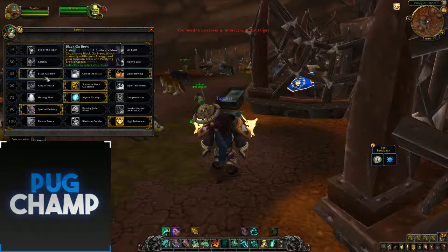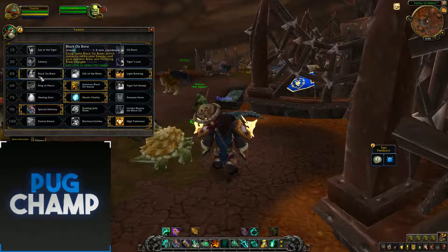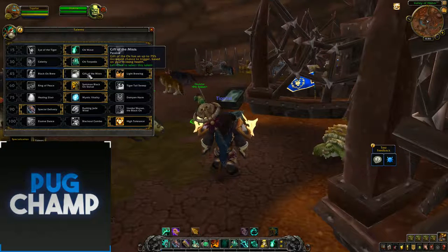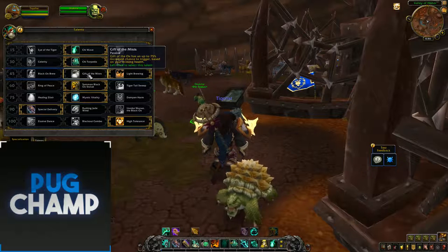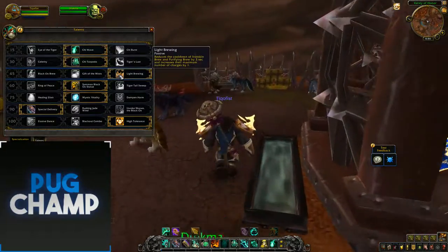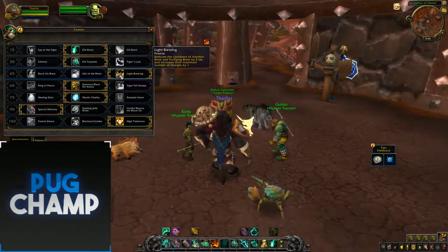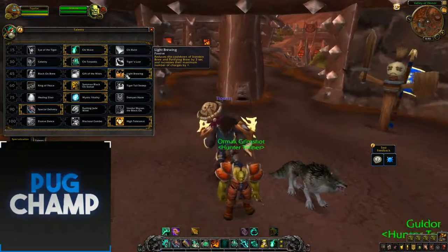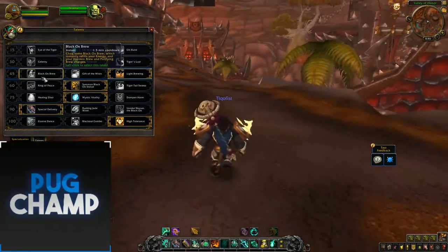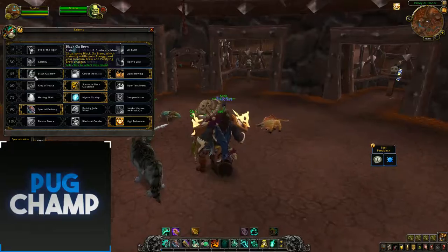For the next talent tier: Black Ox Brew instantly refills your energy and your Iron Skin and Purifying Brew charges. Gift of the Ox has up to a 75% chance to trigger based on your missing health. As a Brewmaster, you're not going to be taking that much direct damage because it's all going to be staggered out, so Gift of the Mist isn't that good. Light Brewing is just so much better — it reduces the cooldown of Iron Skin and Purifying Brew by 3 seconds and increases the number of charges. You get much more use out of Light Brewing than Black Ox Brew, especially since Black Ox has a 1.5 minute cooldown.